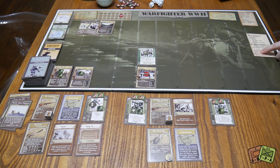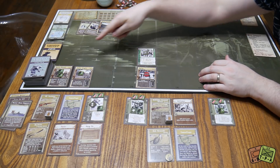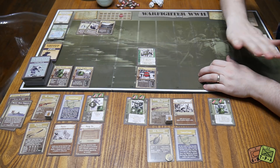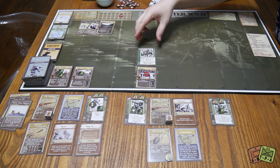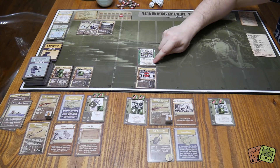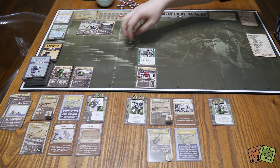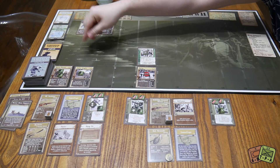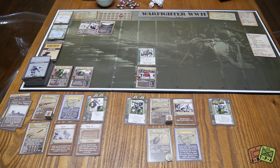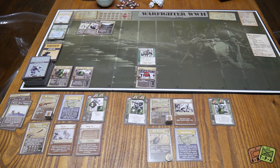Then we go to the attack phase — there's only one mortar team on the board, targeting number one, and he's out of range so he doesn't attack. Then we go to close range — normally if a hostile can't attack its target it moves toward it, but the mortar is immobile so he doesn't move. Then we remove suppression counters from enemies. The timer advances down to ten, and then we do it all over again.